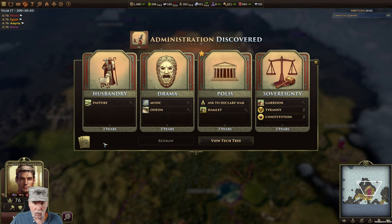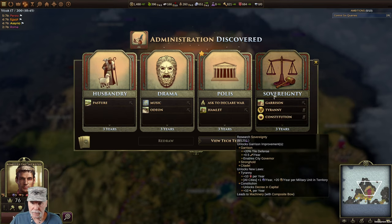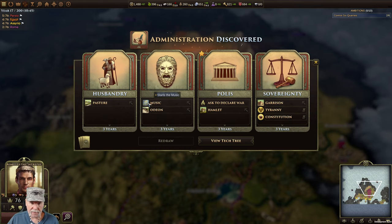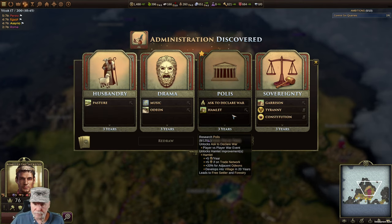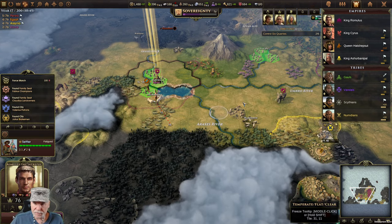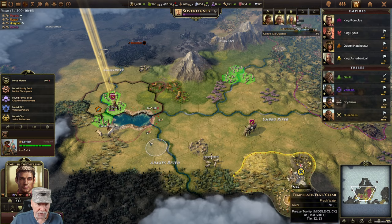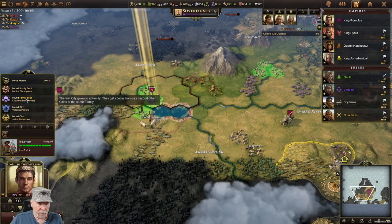I can ask to declare war, get a hamlet, get a pasture. 40% for adjacent farms. Sovereignty gives me garrison. Drama allows me to get the urban improvements. Rancher is important too for cattle, sheep, pigs - do I have any of those? Garrison allows me to build - I'm going to be doing military, I've got to go there right off the bat. It's going to be rural specialists. So I think it's going to be military.